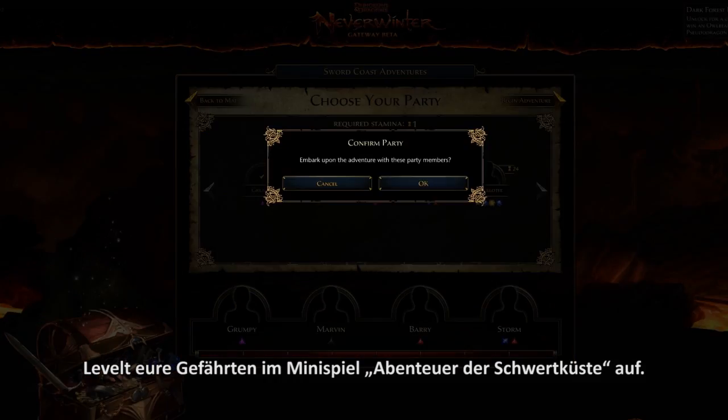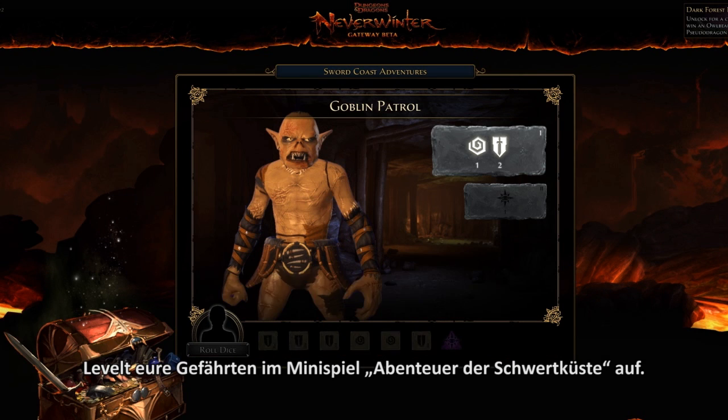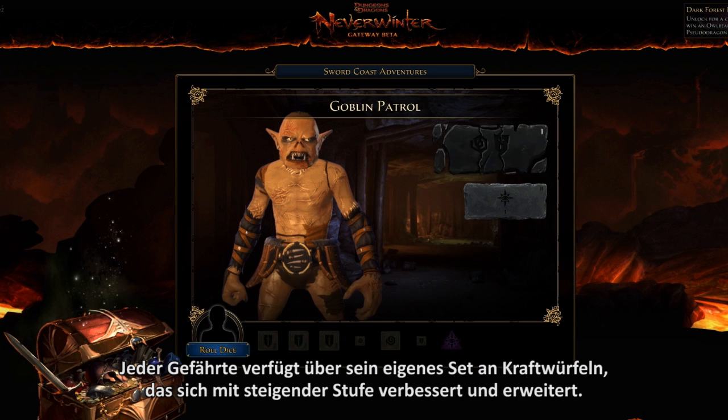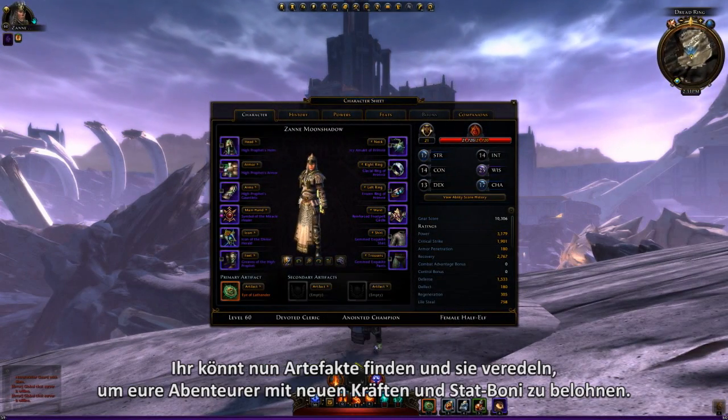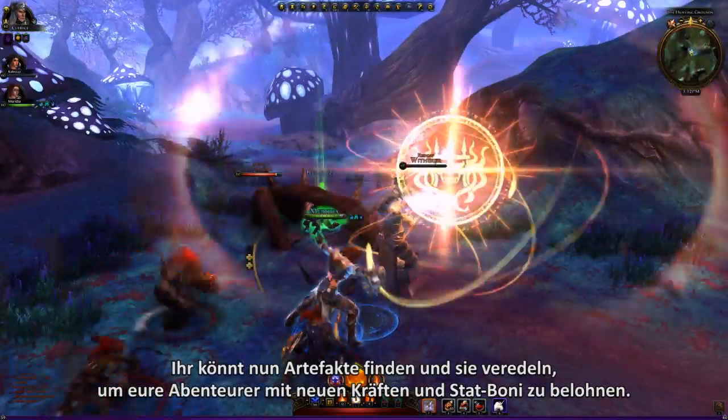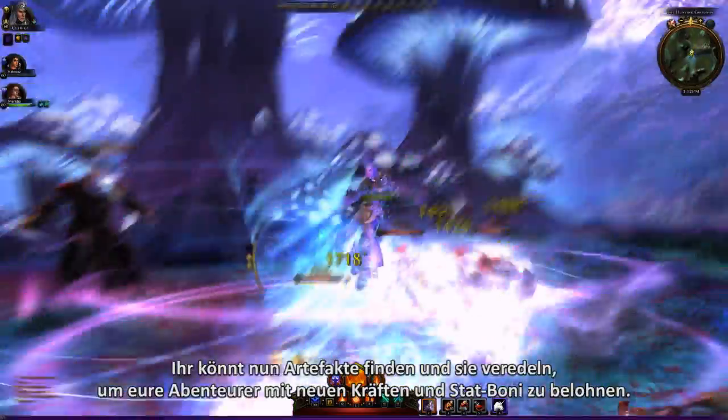Level up your companions in an all-new Sword Coast Adventures mini-game. Every companion has its own set of power dice that improves and expands as they level up. Players can now seek out and refine artifacts to give adventurers new powers and stat bonuses.